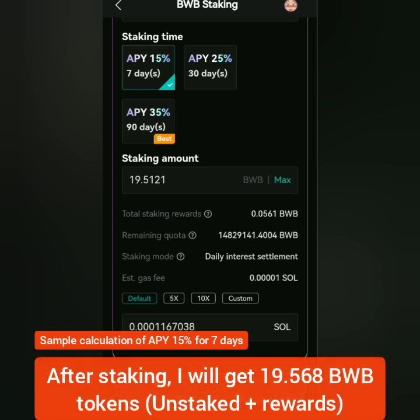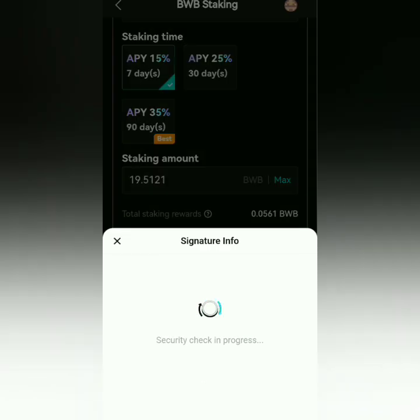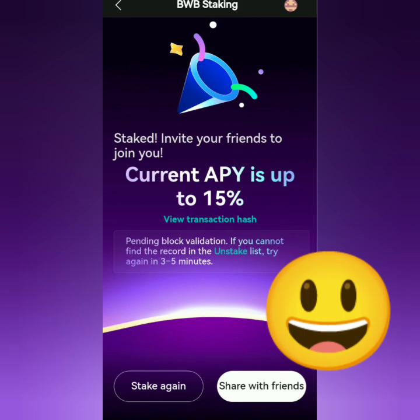After seven days I will get around 0.05 BWB token rewards, so I'm expecting to receive 19.56 BWB tokens at the end of the staking period. You need some SOL for the gas fee — I chose Default because it's the lowest fee. Now let's stake this, confirm it, verify. All right, now I've staked my BWB tokens.